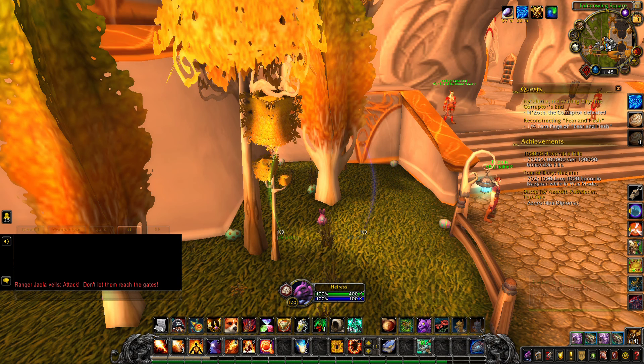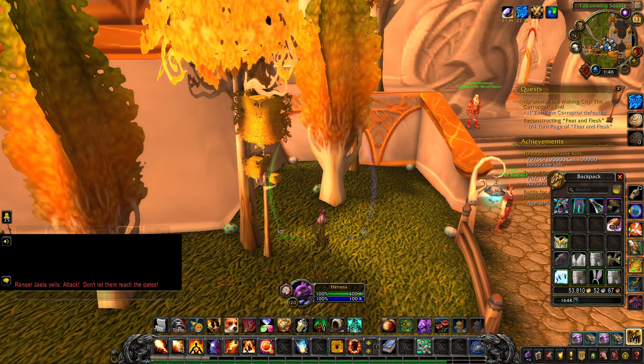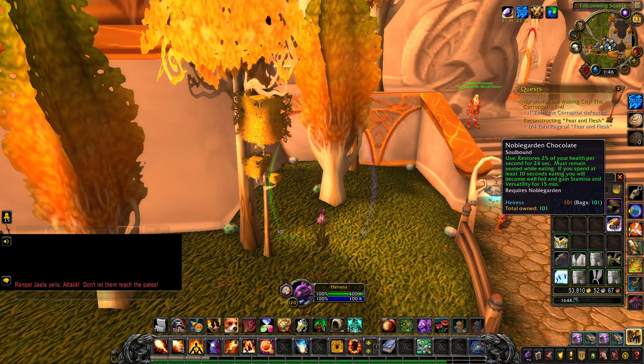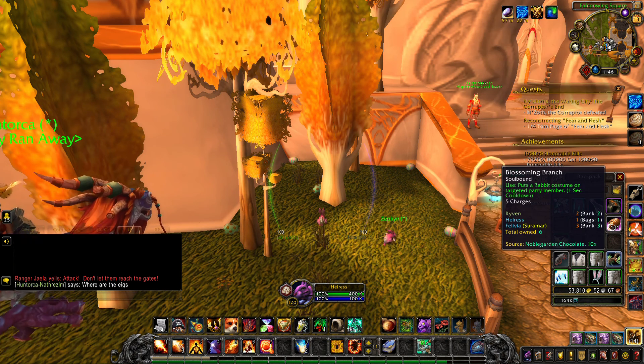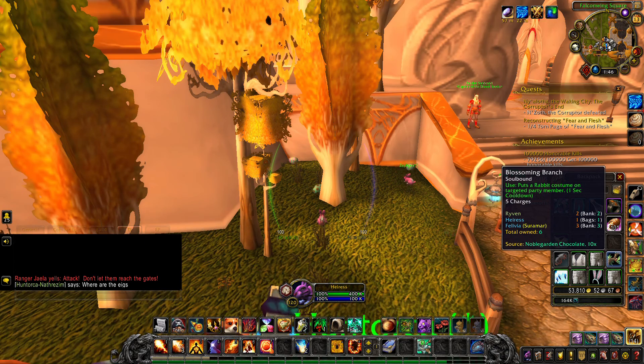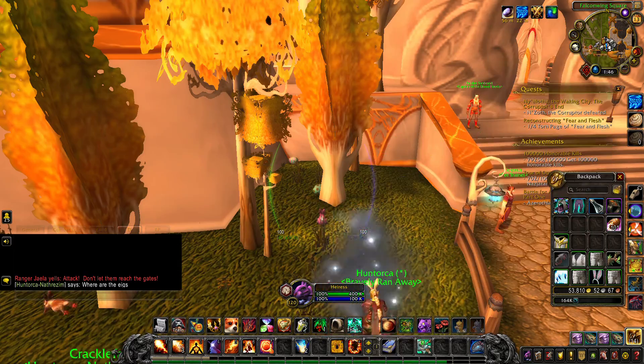I stood right here because as you can see there are like five eggs you can get, and just kept farming all five eggs. You'll get different things — mostly Noble Garden's chocolate, and then some different cosmetic transmog things like a blossoming branch, which puts a rabbit costume on a targeted party member, rabbit ears, things like that.